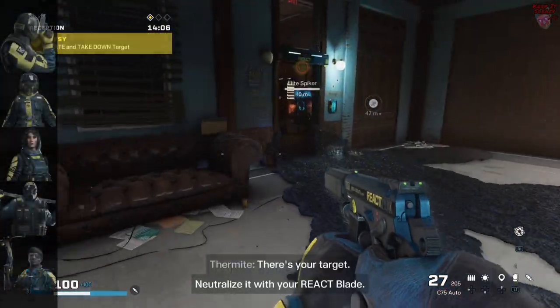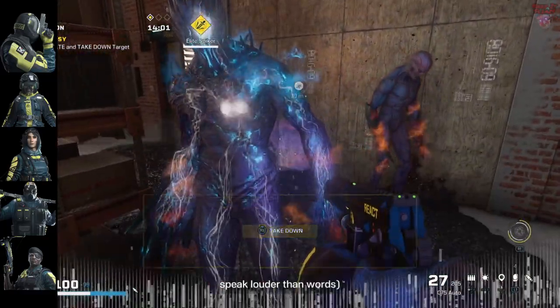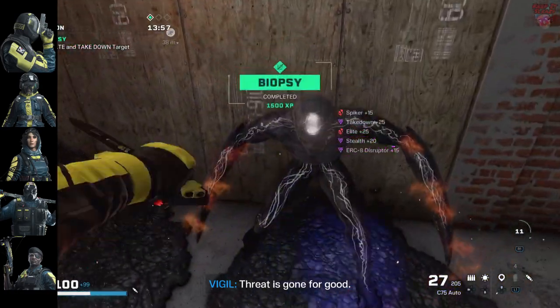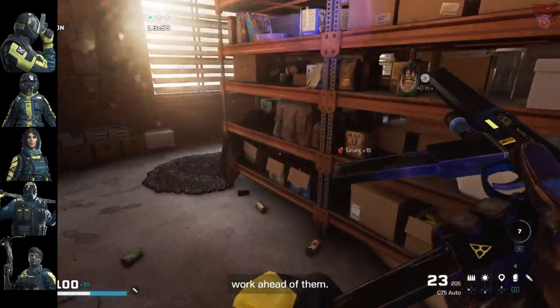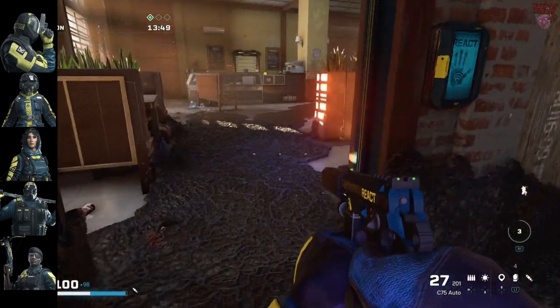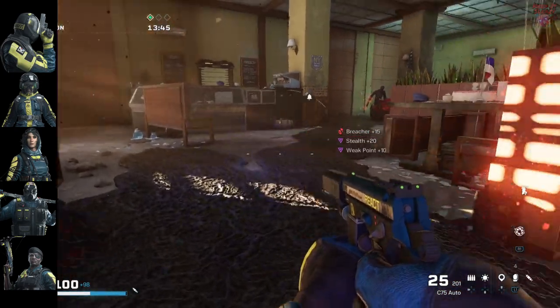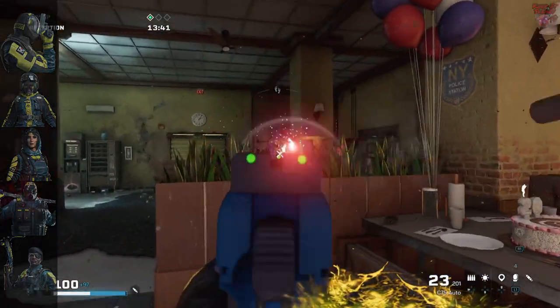The best strategy for Biopsy is to launch an XR drone and find all your targets before you begin. When it comes to operators, you want someone who can stun or incapacitate enemies. Vigil's cloak is probably the best way to sneak up on elite targets, and at higher levels he can cloak the entire team. If stealth is no longer an option, Ela, Nomad, and Sledge can stun, while Capitão can use his smoke bolts to regain the element of surprise.